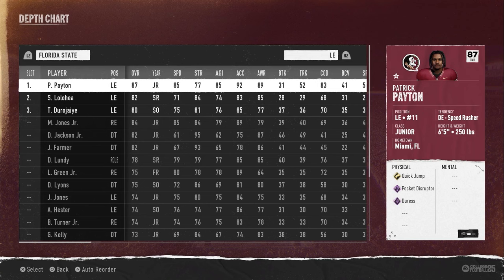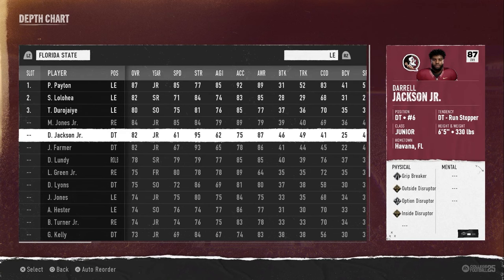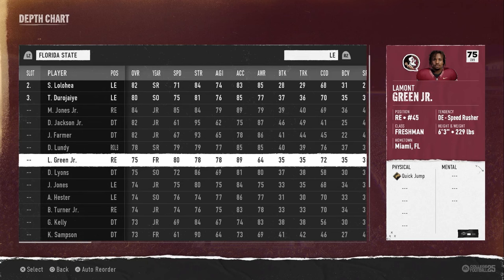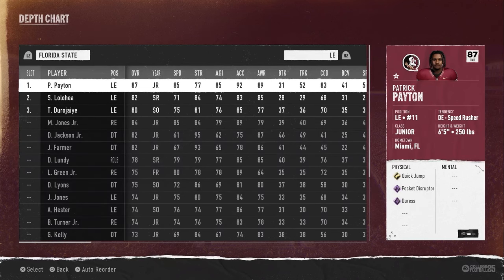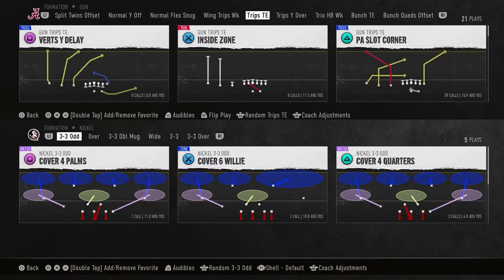So if you go through your lineup, anybody with pocket disruptor and quick jump is going to help elevate your defense with next-level pass rush. We have Murray Williams, Lamont Green, Payton, and Jones. On third downs, that's when you want to substitute them in. Past eight yards there's a good chance he's not going to run the ball, so go ahead and substitute those guys in. Learn your depth chart for the team you are playing with.